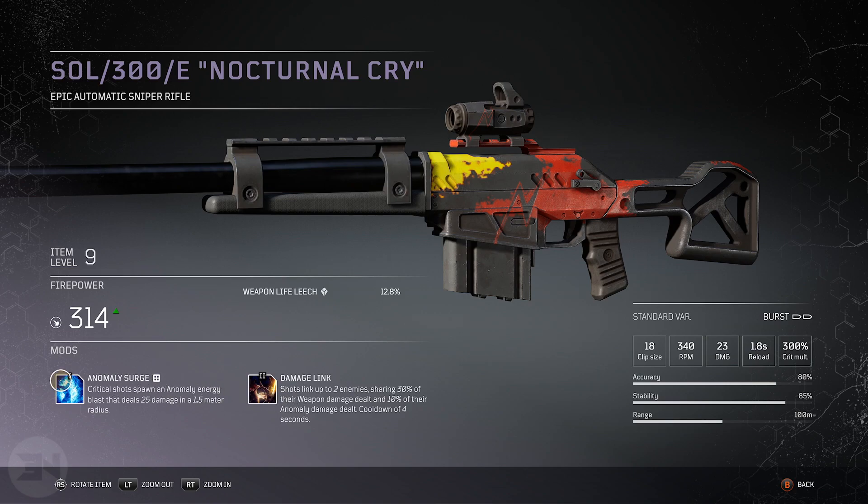The two mods are: Anomaly Surge Tier 1 — critical shot spawns an anomaly energy blast that deals 25 damage in a 1.5-meter radius — and Damage Link, which links up to two enemies sharing 30% of their weapon damage dealt and 10% of their anomaly damage dealt, with a cooldown of four seconds.